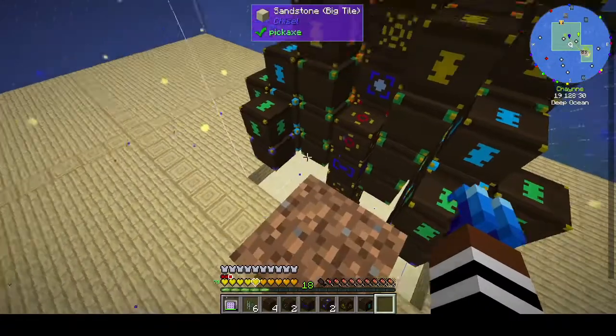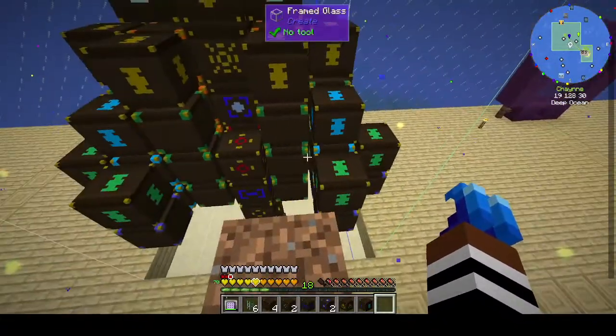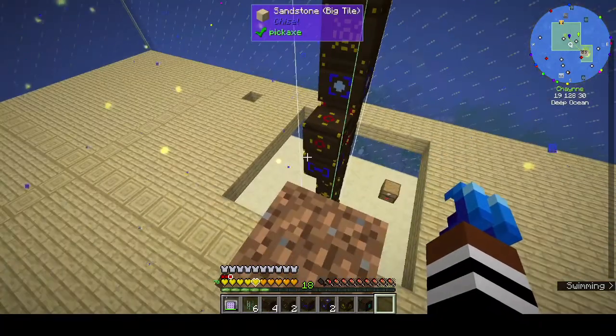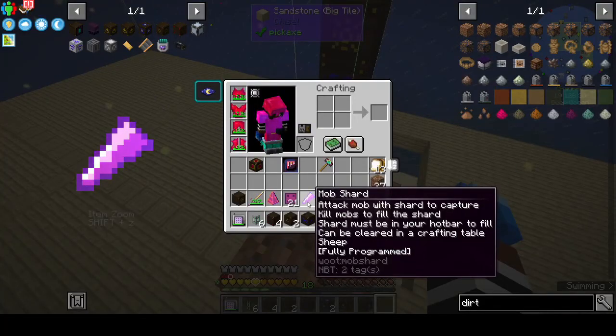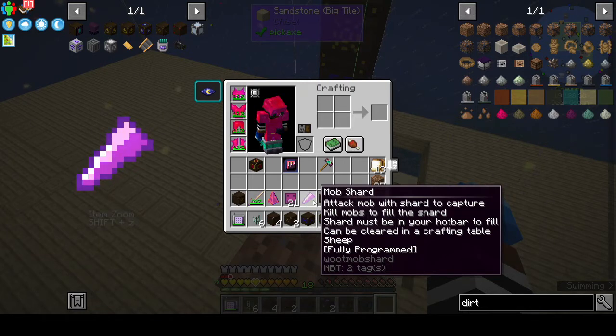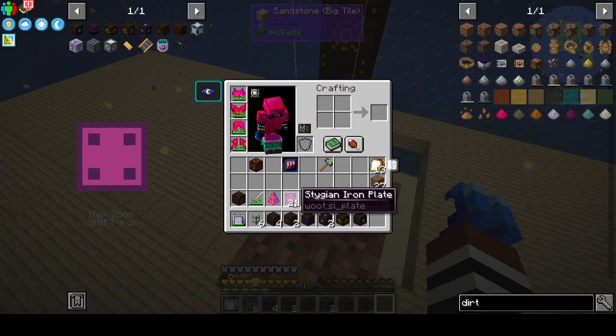And level five. You can just about see the guidelines — level five will come up above the hole I've cut out and it will fit within that hole. Also, what I did between episodes: I went and built another mob shard and programmed it for sheep.